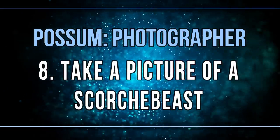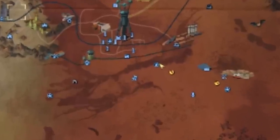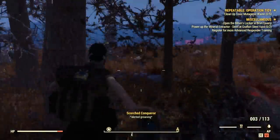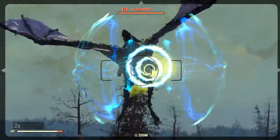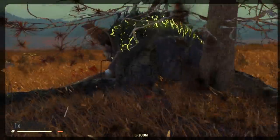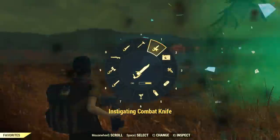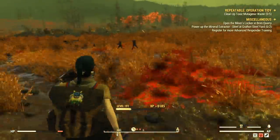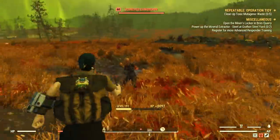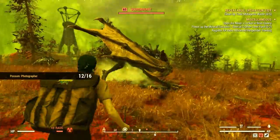Another very straightforward task is to take a picture of a scorched beast. I headed to the fissure near the Prime fissure, where there are always scorched beasts around. The trick is to get close because they take time to land, and there are also many Scorched nearby. Once a scorched beast lands, take the picture, then either kill it or run — they can do a lot of damage.